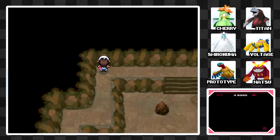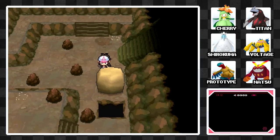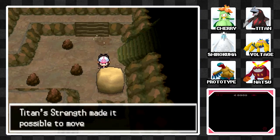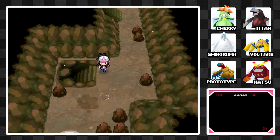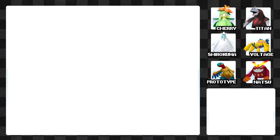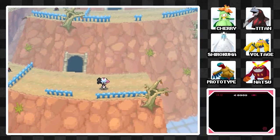Now let's keep moving on. We can push this rock since we have Strength now, and we might as well create a bit of a shortcut in case we ever need to come back here. I'd recommend that — if you have a Pokemon with Strength in your party, definitely do that.